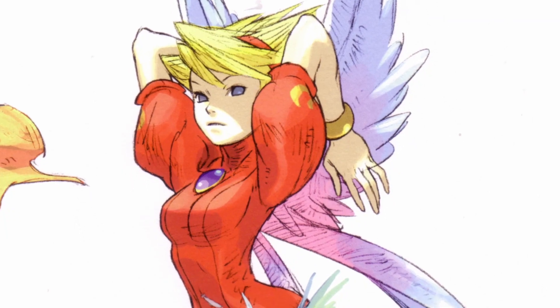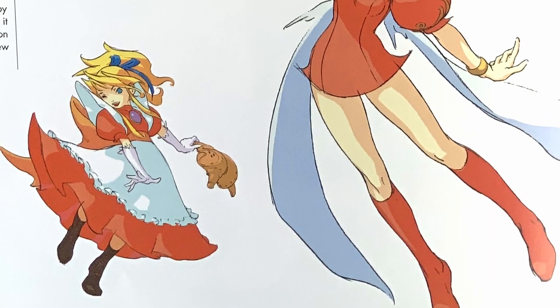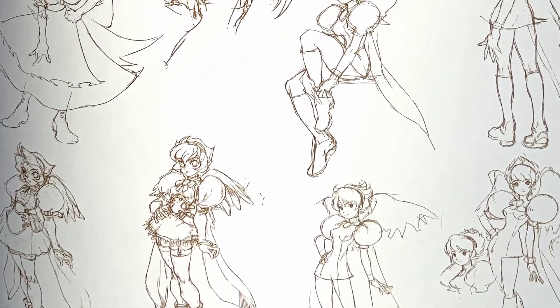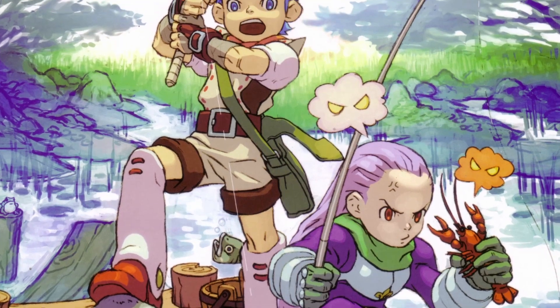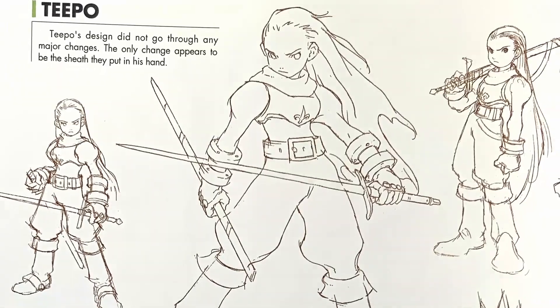The blonde-haired Nina is also a recurrent character of the game. She is a princess from Windia and is recognizable for her wings, long legs and short skirts. Her concept art went through a couple of different stylistic changes, from cute girl to adventurer. Tipo starts off as Ryu's childhood friend but changes as the story progresses. He has a much more slender design and cutting facial expression compared to Ryu.